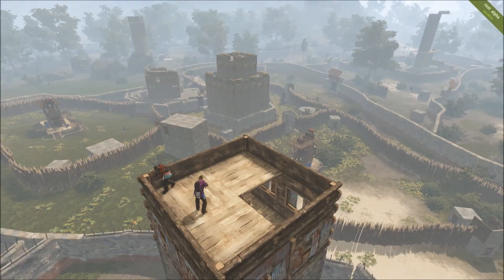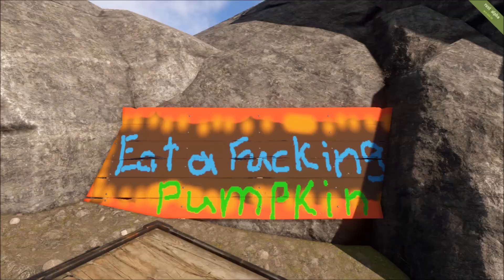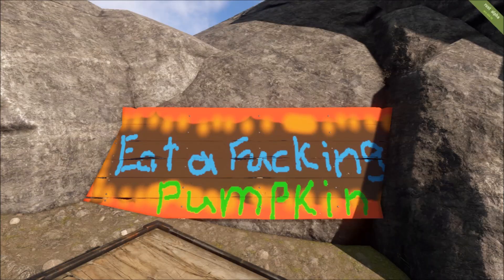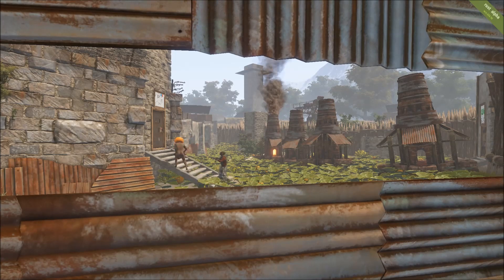The main base sits in the middle of a large pumpkin patch, and those pumpkins, beyond being a source of food, actually give members health. So when they need help — if you're getting raided or going out to raid — they can pick up pumpkins and eat them. It's not simply by coincidence that the clan leader's name is Big Pothead.